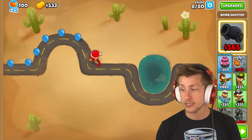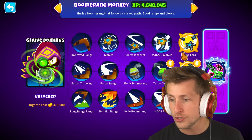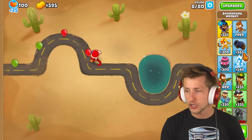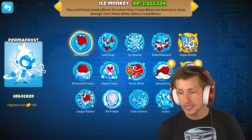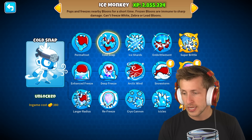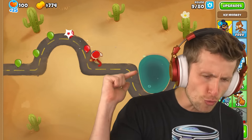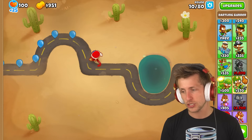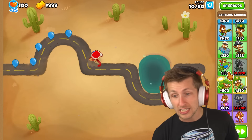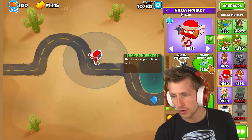Right off the bat, bomb shooters are useless — we can't use bomb shooters, we can't use tack shooters. We can only use glaive lord top path, so boomerang monkey is pretty much worthless. Pretty much all primary towers are worthless. Ice monkey — we can get cold snap because that can allow us to hit lead and camo balloons. Eventually we're going to want to get an icicle in peril because I think that's going to be our DDT destroyer. Darling gunner is also going to be super hype. I'd love to go ahead and try to get some banana farms.